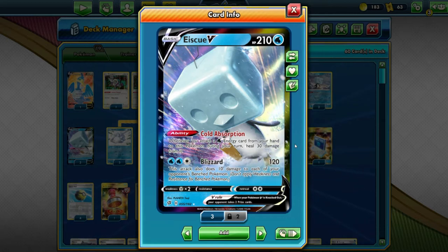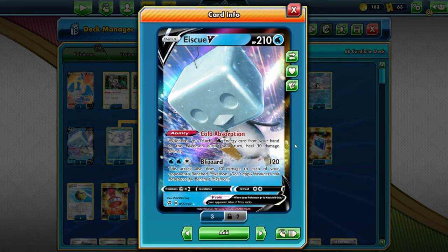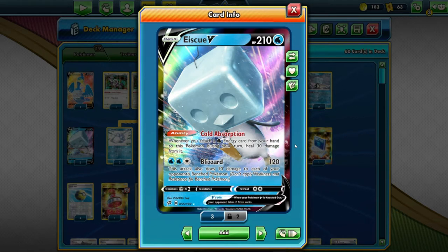For 2 Water and 1 Colorless energy we have Blizzard — 120 damage, and this attack also does 10 damage to each of your opponent's benched Pokemon. We really like this. This is really, really cool. And we've got a new extra card, but I'll show you guys that in a second.